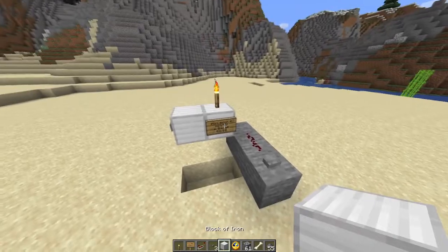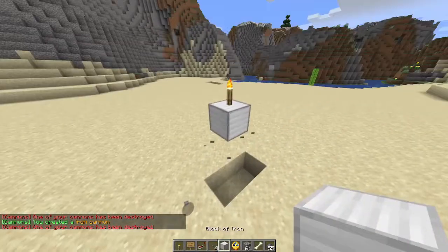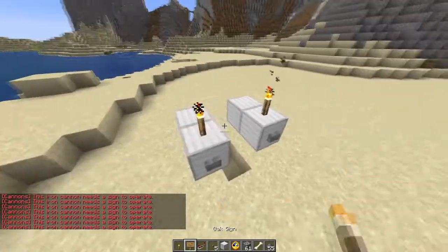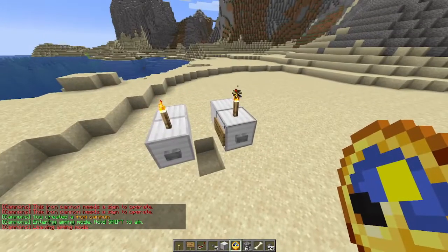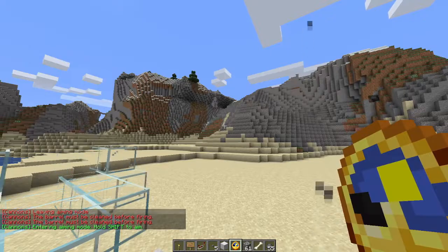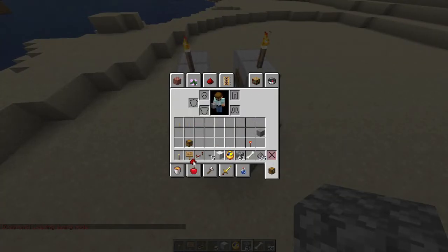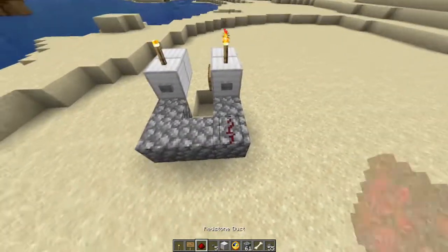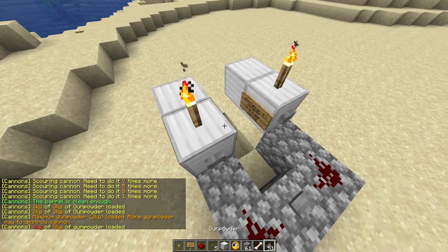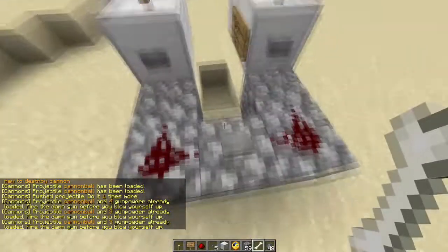One other thing worth mentioning: let's destroy this cannon and build another one right here of the same type. We'll place a sign there. You'll notice there's just one sign, but both cannons work. And if you try to aim one, it aims both. With this, you can imagine the possibilities. If I take some redstone and run it like this, it'll try to fire both. You can imagine what you can do if you hook this up to a clock.